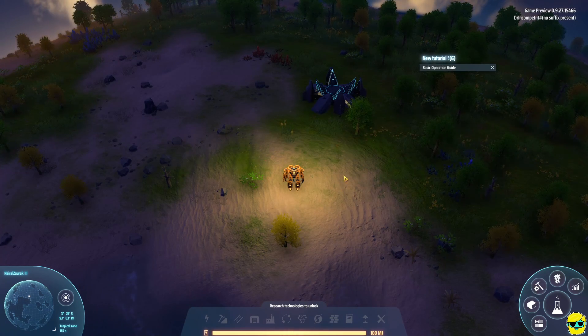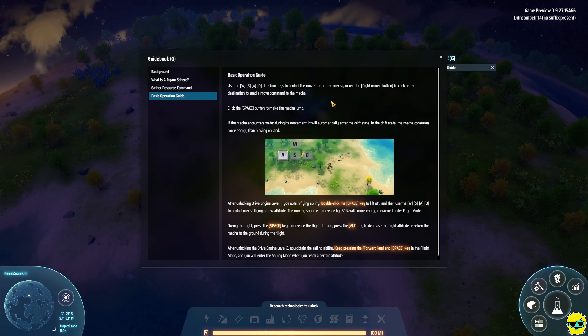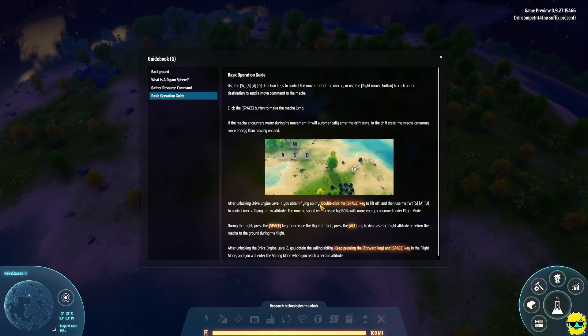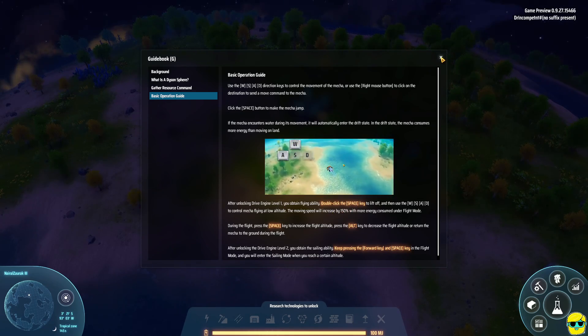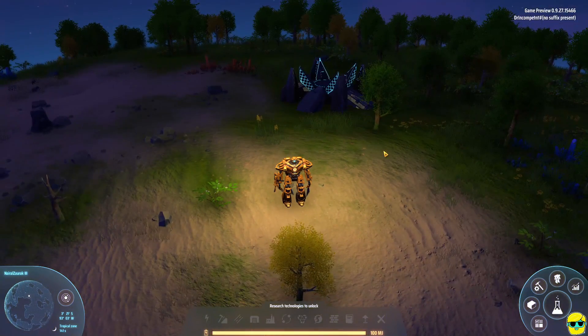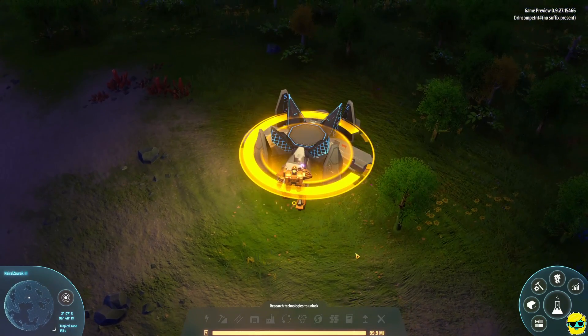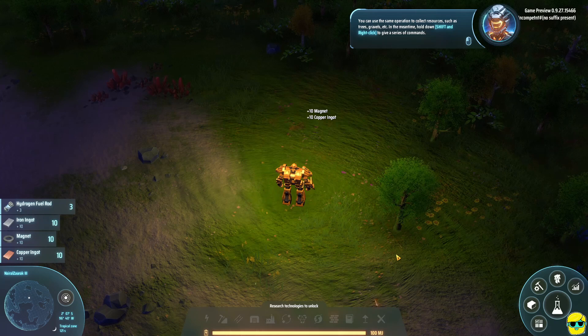The basic operations guide tells us: move around with WASD, push space to jump. You can fly if you unlock drive engine level one, but we don't have that yet — it moves you around faster but kills your core's power; it takes a lot of energy to use your jetpack. Now let's go ahead and right-click on this to dismantle the ship because they told us to do that. You can see it takes some time. We got hydrogen fuel rods from dismantling it.